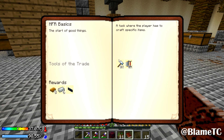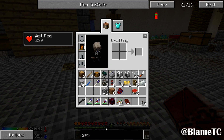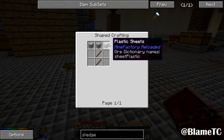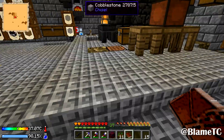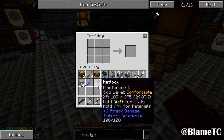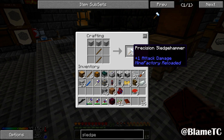The next thing is MFR basic: a precision sledgehammer. I have no idea what the hell that does, and an upgrade tin. I know how to make the hammers. So, sledgehammer — what does this do? It's plastic and a stick. You make a sledgehammer out of plastic? That doesn't seem very durable. Well, we'll make it I guess.